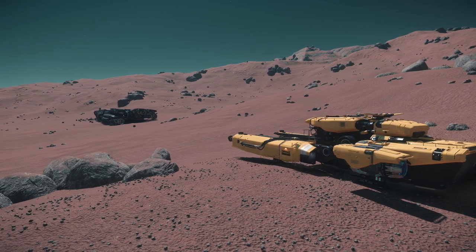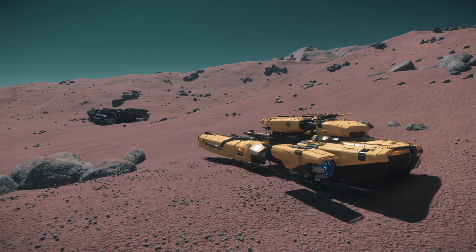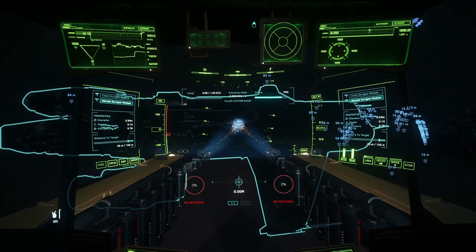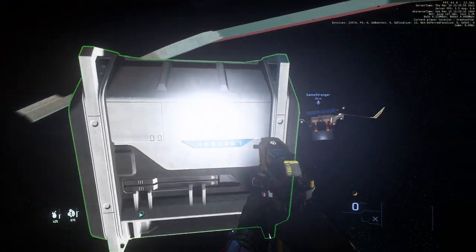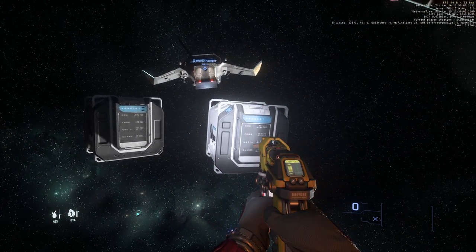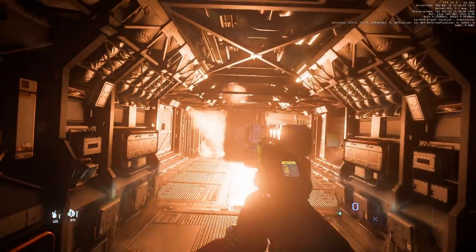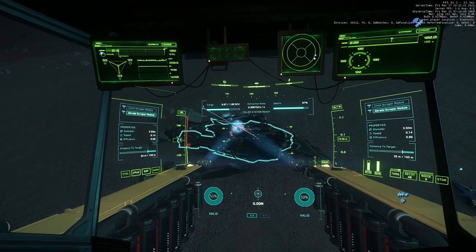With 3.18 having reached the live persistent universe, that world is one step closer for players like myself. Persistence allowing ships that have been abandoned, whether by choice or forcibly, at the hands of conflict or error, for those of a salvaging mindset to put to good use. And while salvaging itself is still very much in its infancy, with hull scraping being the only usable mechanic available at this time, it, coupled with physicalised cargo, is still a rather enjoyable game loop for those that just want to scrape what they can from the remains of failed journeys.